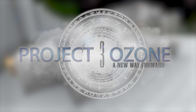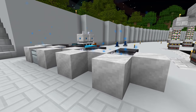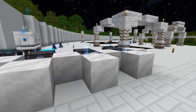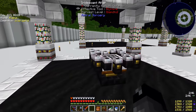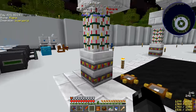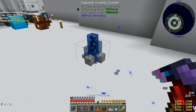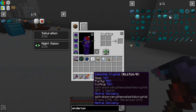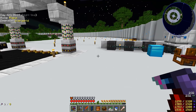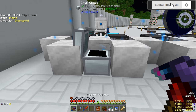Welcome back everybody to another episode of Project Ozone 3 Kappa Mode. Last episode we were messing with Astral Sorcery, we progressed pretty far - we got the top and the iridescent altar. We started growing some crystals and looks like we got another one ready to be harvested. This one is garbage tier, purity 55, not very good.